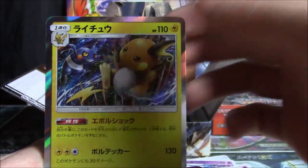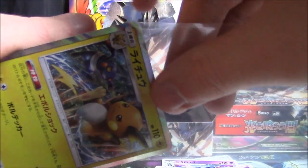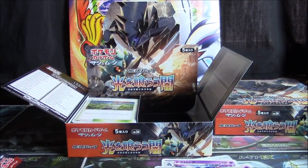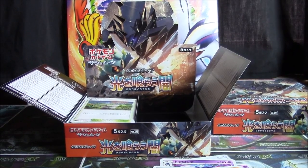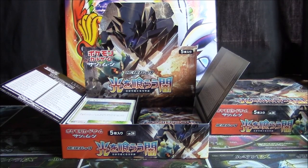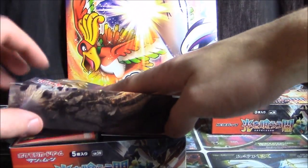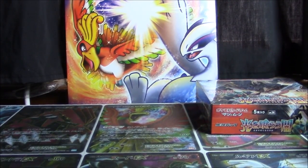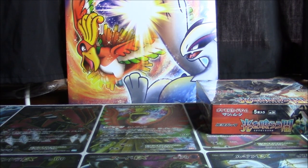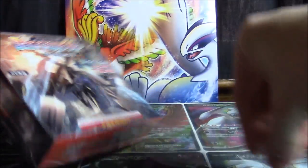Tangela, Sawk, Rattata, Pokétown, Meowstic, Morellull, Panpour, Rhydon, Raichu, and a Absol. So now it all comes down to this — final box. Let's go! The last box of Sun and Moon 3.